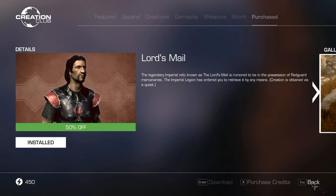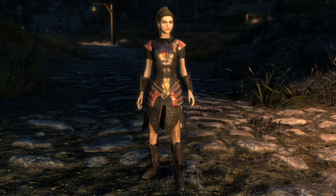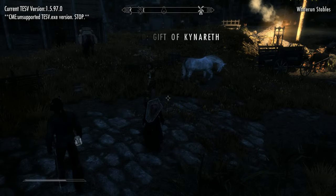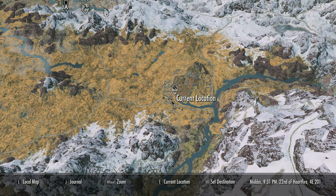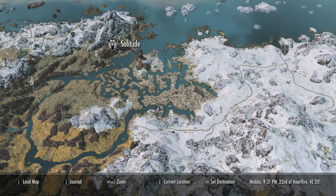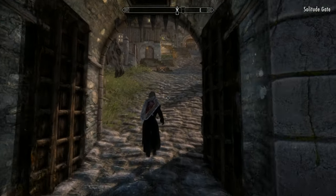Hey, how's it going and welcome back to the series where we get all the Creation Club mods starting from level one. In this video we're gonna get the Lord's Mail, a mod that I never reviewed simply because it was appalling. However, I've been told it's received an update which dramatically improved the armor texture and has made some Redguard outfits available at Radiant Raiment. This will just be a quick overview, not one of my full reviews. Let's go get it — first things first, let's head over to Solitude.